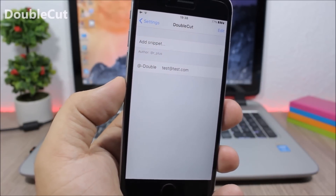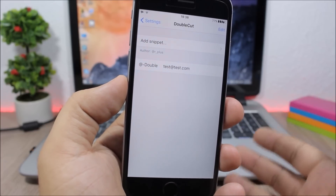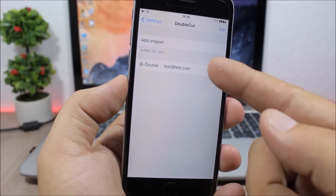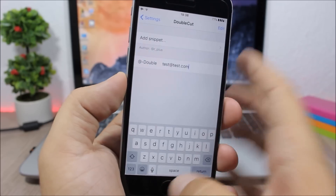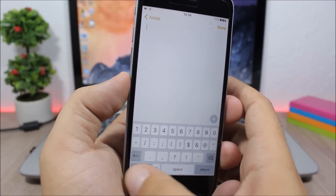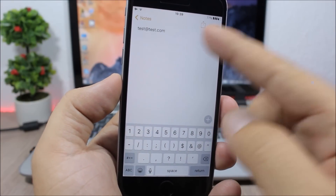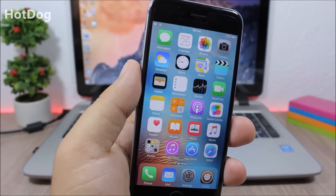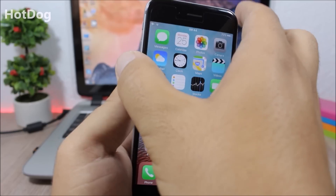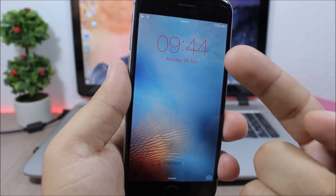Double Cut: this tweak allows you to easily enter your email anywhere simply by double tapping the @ key on the keyboard. The first thing you need to do is open Settings, go to Double Cut, and enter your email. Then when you want to enter your email somewhere, just double tap the @ button and it will add your email.